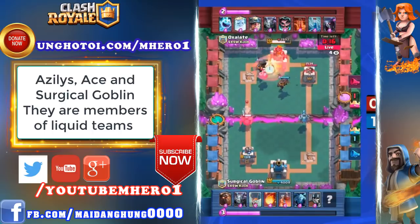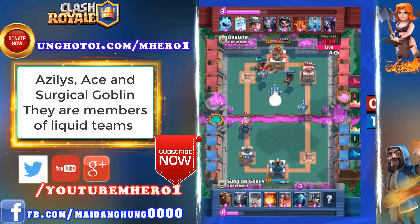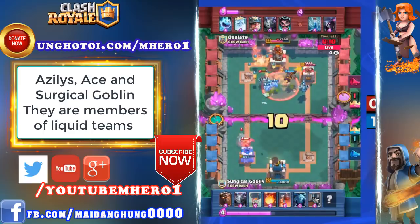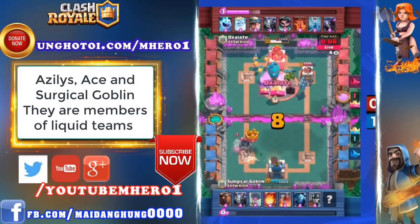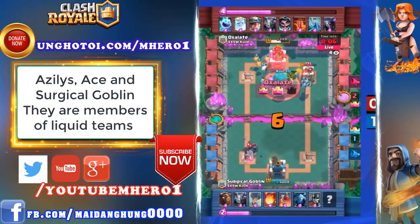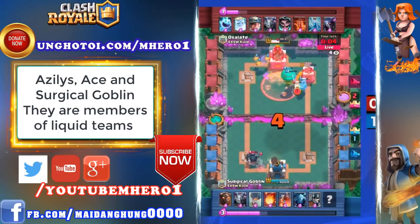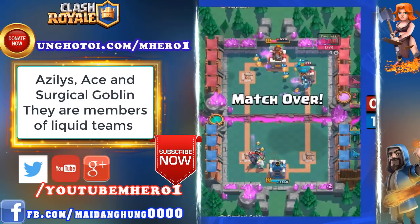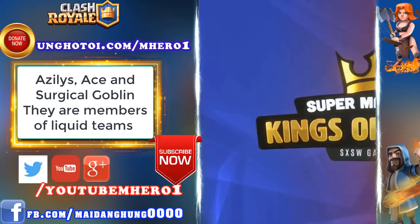A Lava Hound in the corner pocket, but a Pekka and Royal Ghost coming down on the left-hand side. Surge is going for the three-crown base race, ignoring the Pekka and Royal Ghost and letting the second tower go down. Only eight seconds left in the game — he's got to take this King Tower or it's over. The Electrowizard stunning the balloon, and Surgical doesn't get the tower in time. Oxalate takes this one!